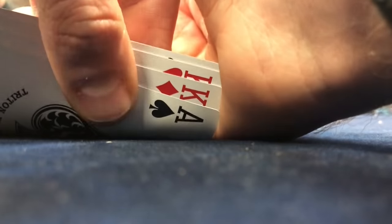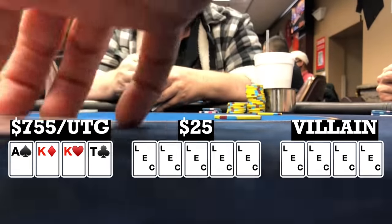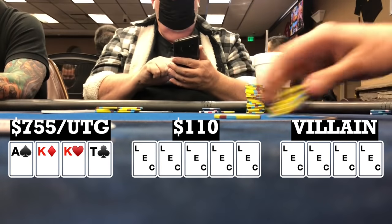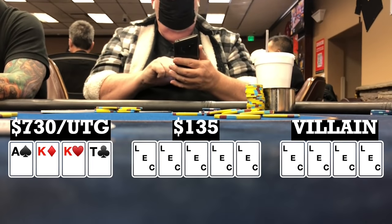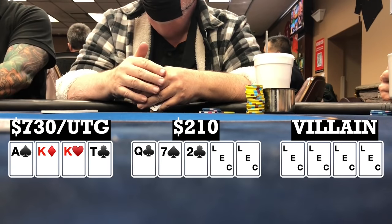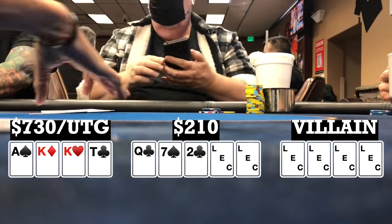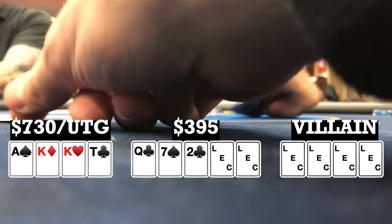Here I look down at Ace-King-King-10, rainbow, under the gun. I limp. There are a couple other limpers. Hijack makes it 30. Button calls. Big blind calls, I call, and there's three other callers, so we're going seven ways to a flop. Flop comes Queen-7-2 with two clubs. When it checks to me, I check. It checks all the way to the late position original raiser, who bets 185. Folds to me, and I fold.